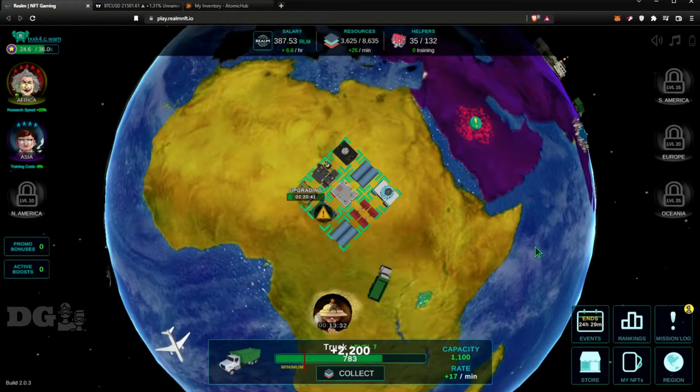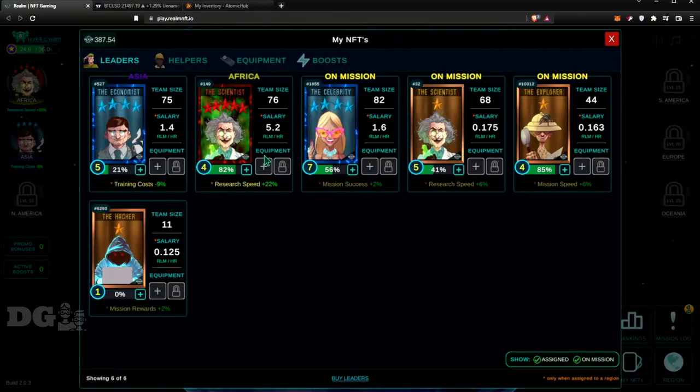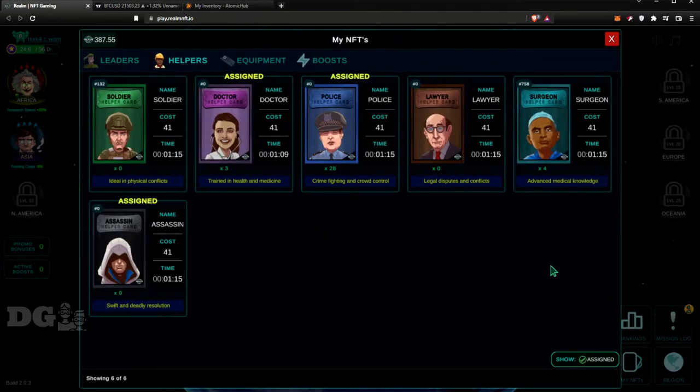Here are my NFT leaders so far and my helpers. I think Doctor, Police, and Lawyer are a good starting point — they seem to be used the most. Then I reached out to the Soldier and Assassin, and I just finally bought the Surgeon last to help the Doctor in specific situations.